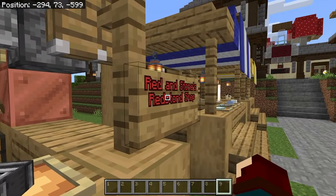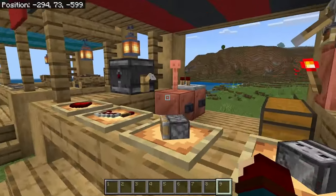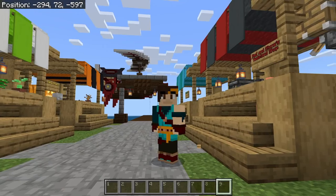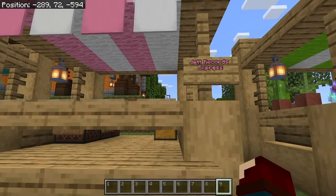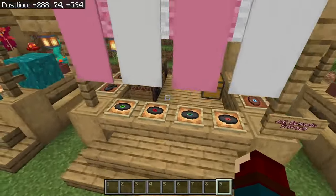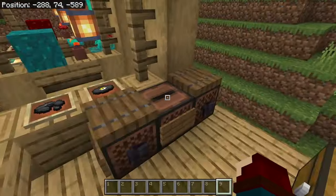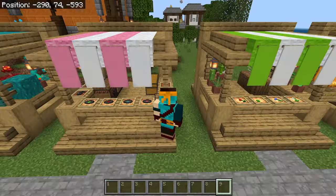Honestly, with any world I'm part of I'll try and build a Red and Stones Redstone Shop — it just seems like a funny little thing I like to do, especially since you need Redstone to make super smelters. And we have Jet Records Express, where we sell the little record discs. We even have a little stereo system in the back, which I think is nice. If you get this reference, haha, funny.